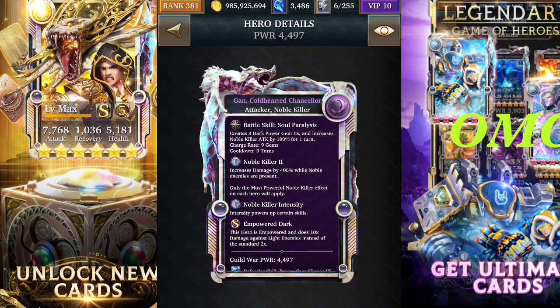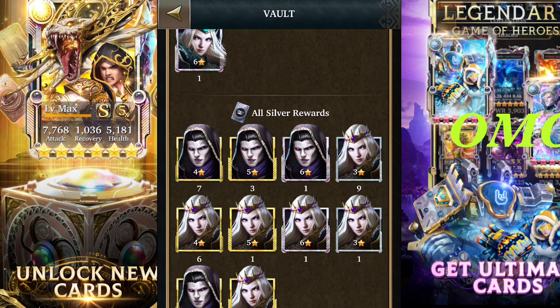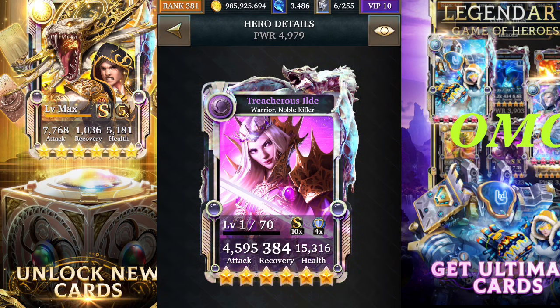If you've got two of these on a deck and you've got three cards that can actually produce power gems, you can increase your attack output quite significantly using an event card. For me it's not a bad event card — the ability to generate an extra power gem based on intensity would have been nice, but it is what it is. It's one you wouldn't be disappointed with if you get it.